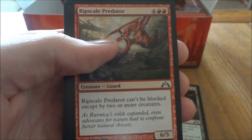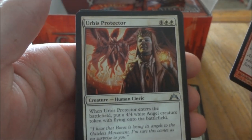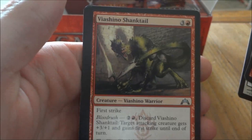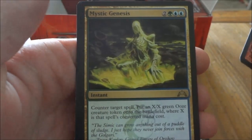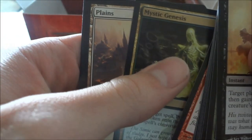Next pack. Rib-scale Predator, Urbis Protector, Shinka's Snake — excuse me — and our rare is Mystic Genesis. And a Plains and a Knight Token.